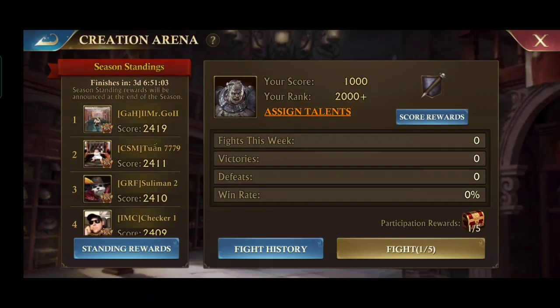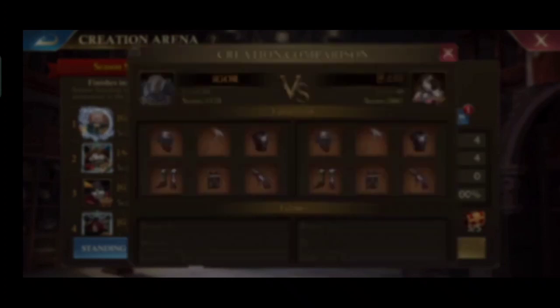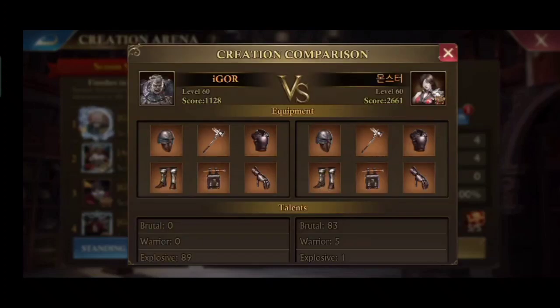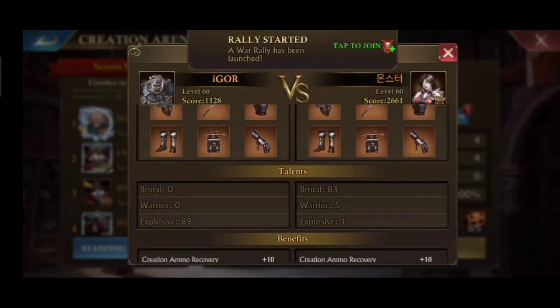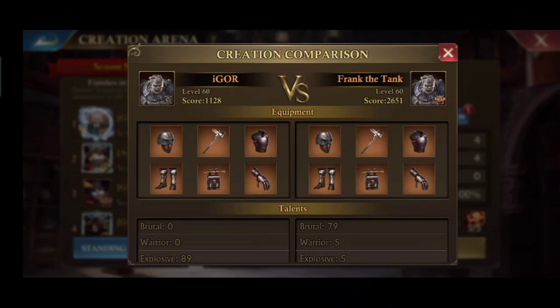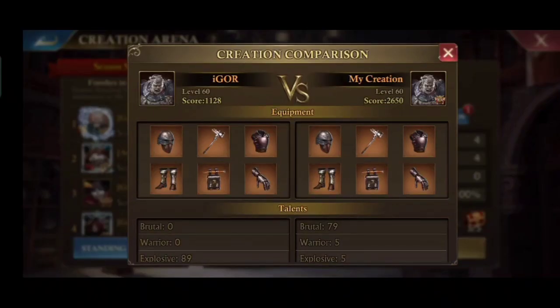Now I will tell you the secret of this creation champion. If you pay attention, the top players all use the same equipment — executioner mask and graves, with the rest being enforcer equipment — and they use brutal talent. At first I tried to copy it, but I found there was something I couldn't replicate. The reason is because I'm not a big spender, and only a big spender can do it. Equipment and talents can be changed and obtained for free, but there is one thing that must be bought with money or gold. Not many people know this because it is not clearly visible — only the conscientious person could see it.